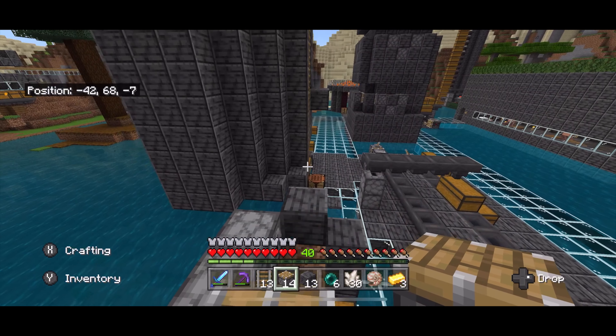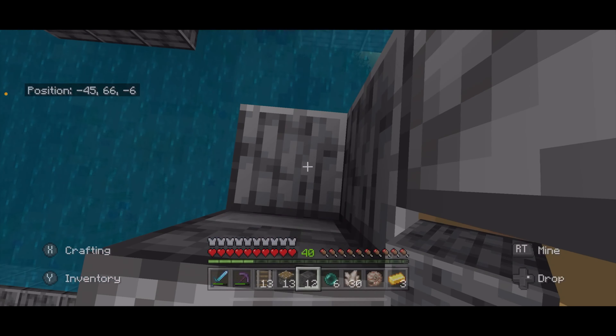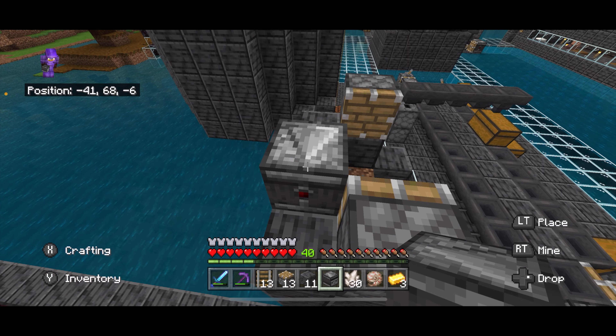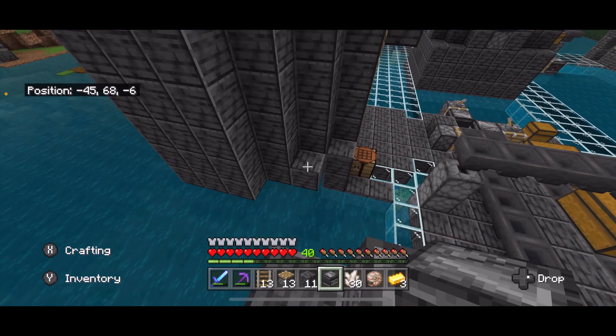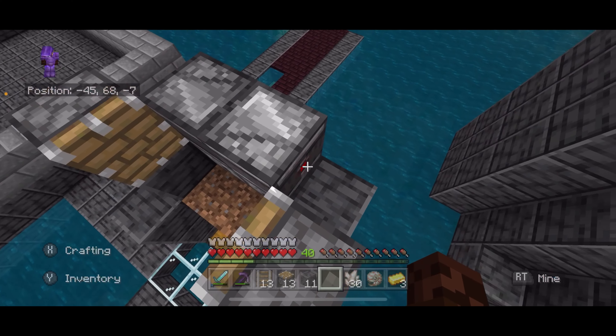Put the other piston right there. We can place a block here and here. And then on top of these pistons, I'm going to take an observer, face it in like that. Take another observer, face it in like that.